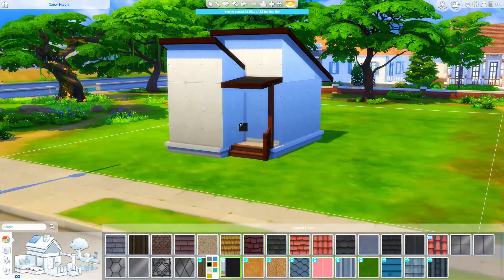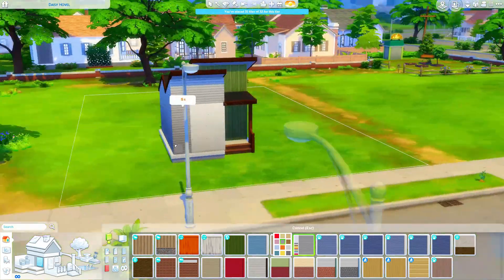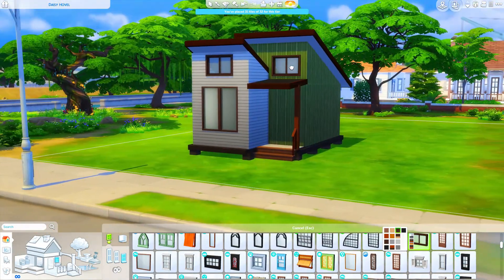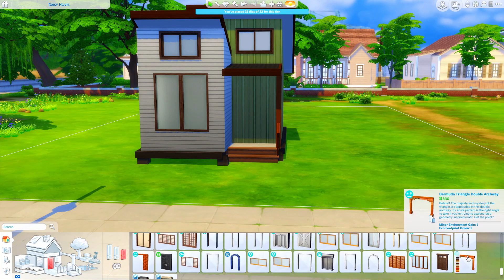It's a pretty simple tiny house in concept — it's a micro home, under 32 tiles. I think it's actually exactly 32 tiles. It's a really cute little open plan tiny home. There is just a little bathroom, and then everything else is in the same room.